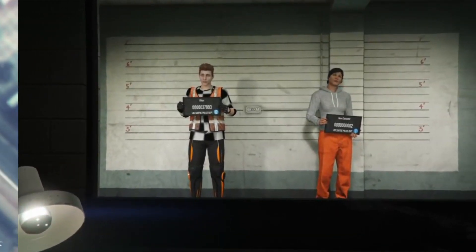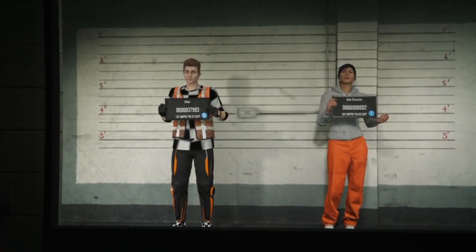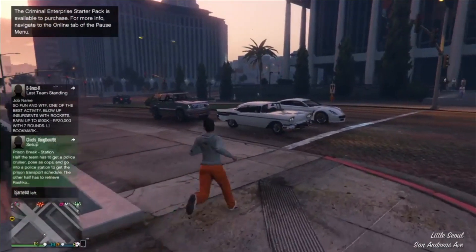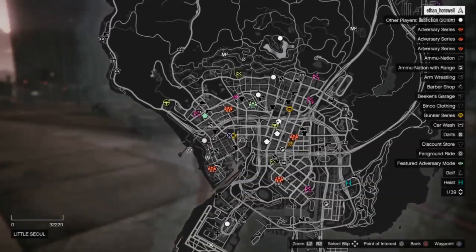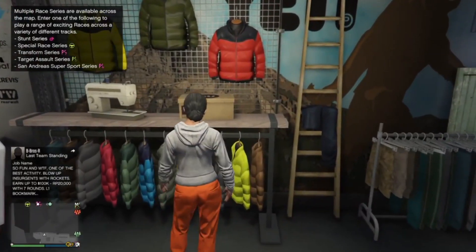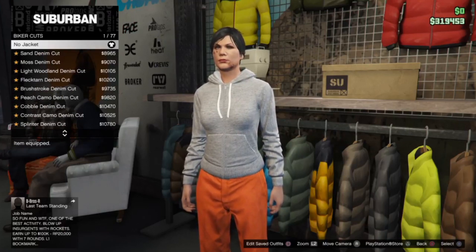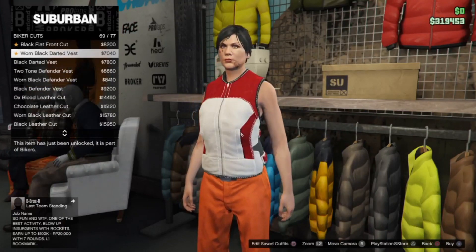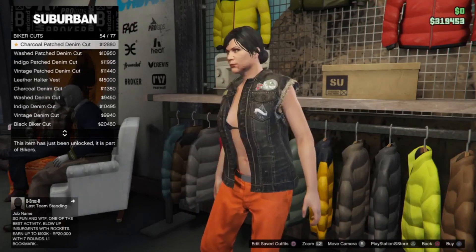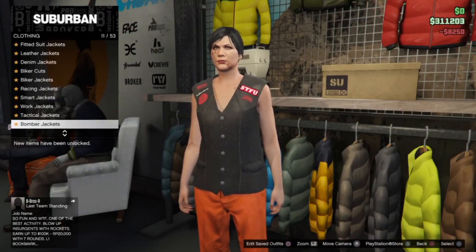All you want to start off is go to swap character, then create a female character. Once done, it will load into the game. Then go ahead and head to the nearest clothing store. Once you're here, you just want to apply the same clothes that I do.